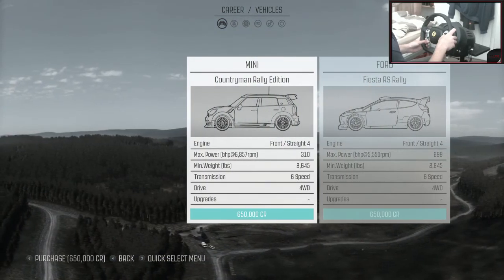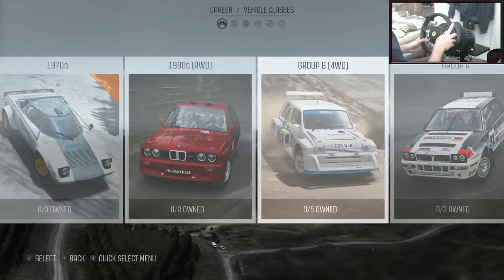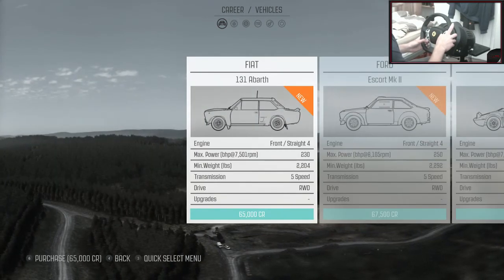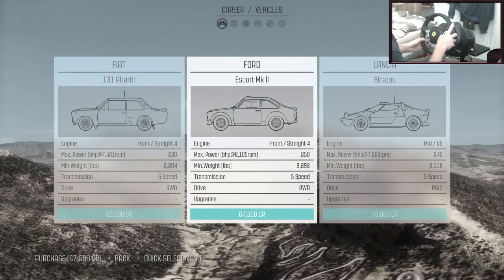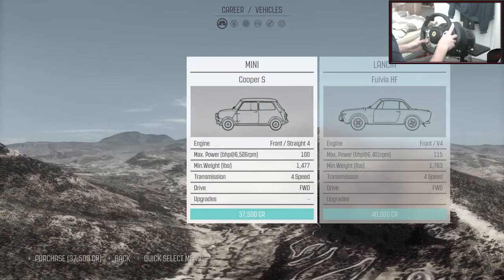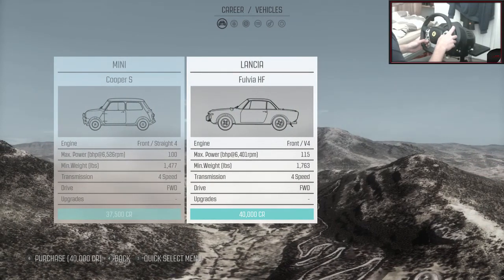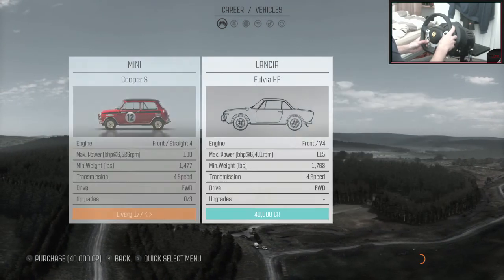We've got a Countryman Rally Edition — that's crazy — and a Fiesta RS Rally as well. What's in the 1970s? There's some crazy cars: Ford Escort Mk2. I can't even buy it, I ain't got enough money. So we have to start at the bottom. We could go for the Fulvia, but I'm going to go for the Mini Cooper S, seeing as I am British. Let's keep it British!